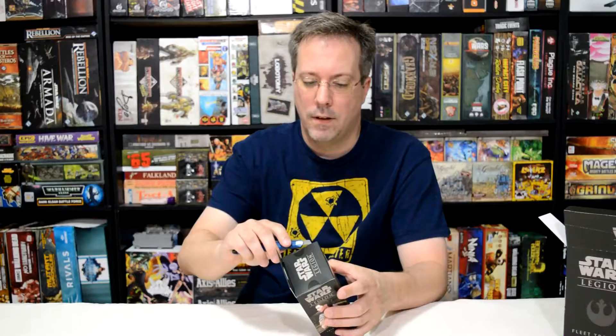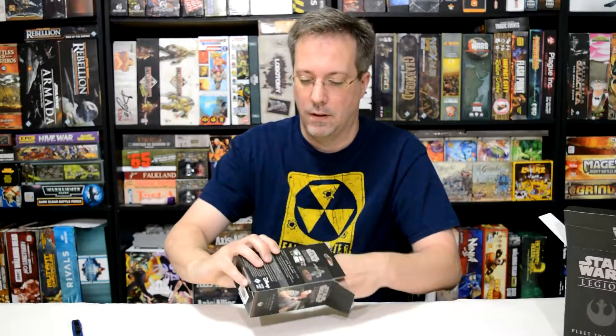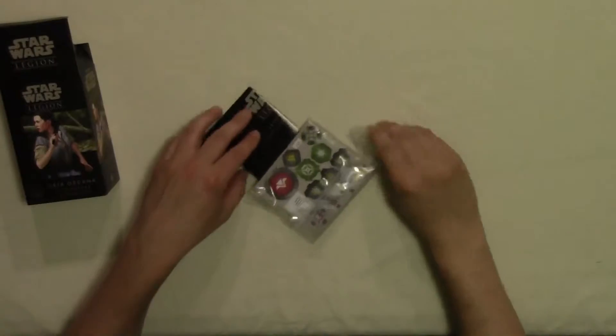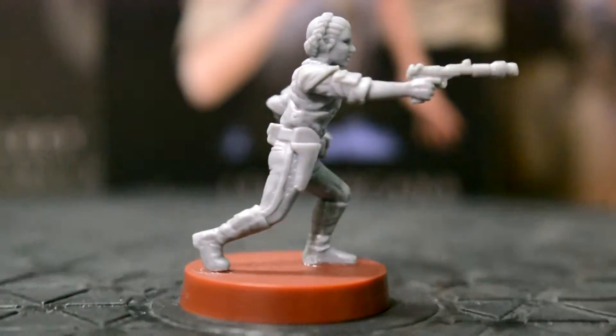Going to go ahead and open it, we're going to take a look inside and see what we get. Obviously, we'll get a Princess Leia figure. Princess Leia comes in three pieces plus the base.